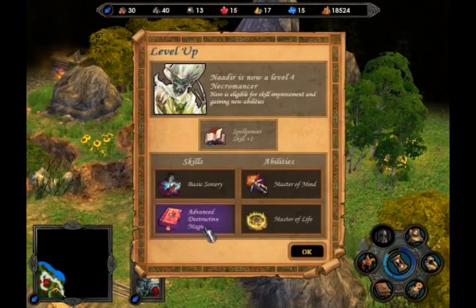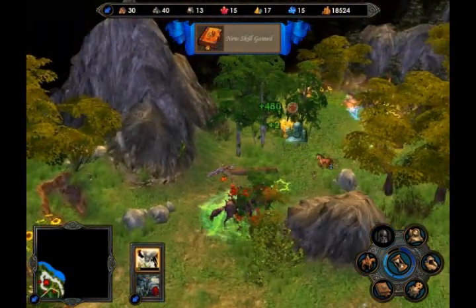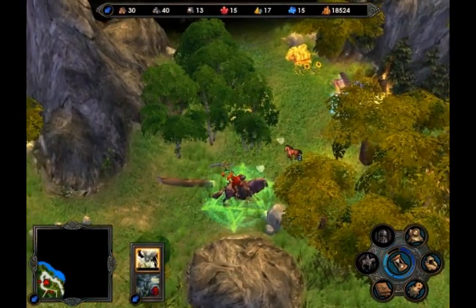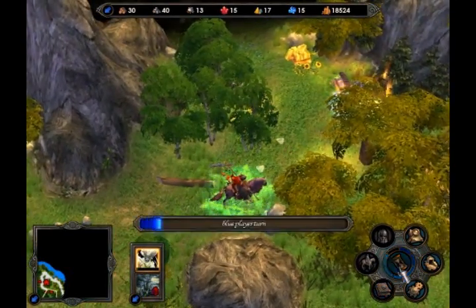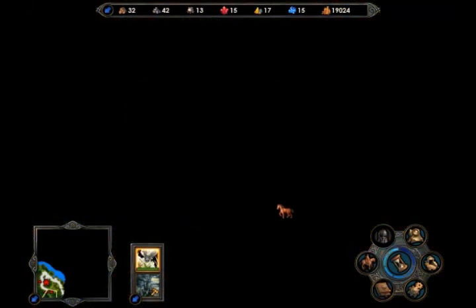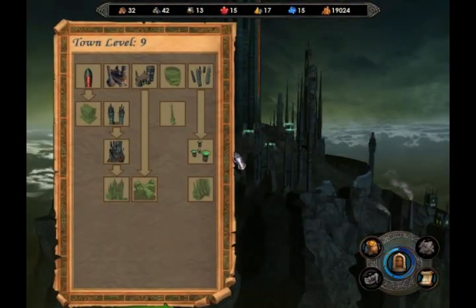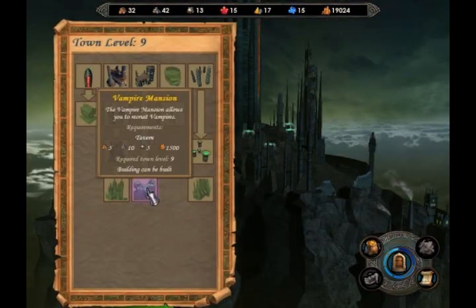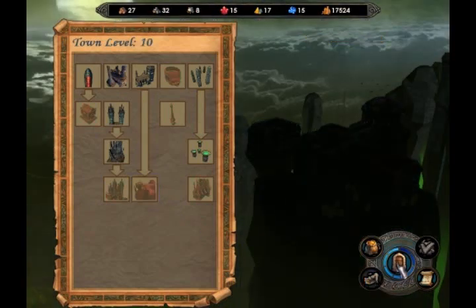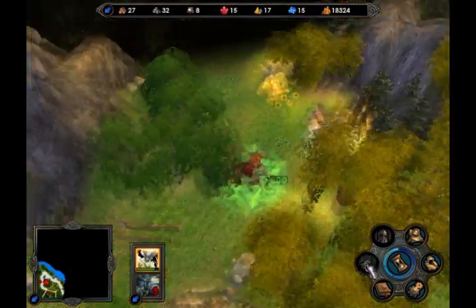Advanced destructive magic — okay, why not. We can always select what we want to learn when we reach the next level. I think you can select up to five abilities or something like that, if I'm right.